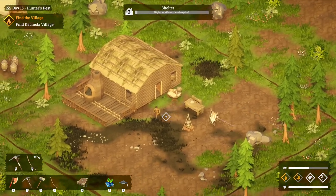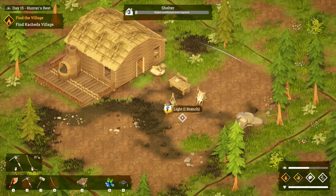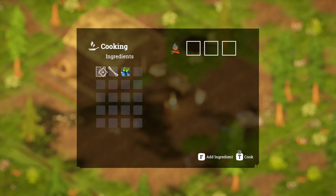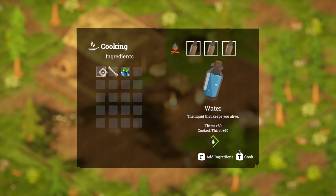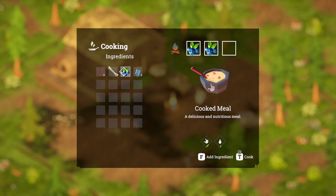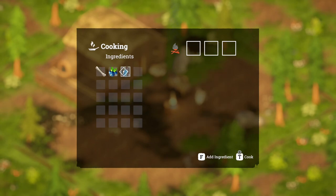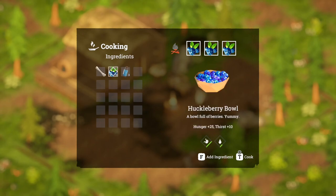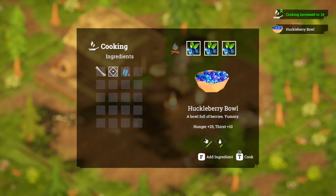Let's do a bit of cooking quickly because we're going to need some water and stuff. Let's get the water in first and we'll get that done because we are going to need that. And then we'll cook up these berry bowls — do a few of those. Let's cook them all. Cooking has gone up a bit.